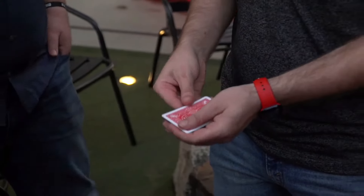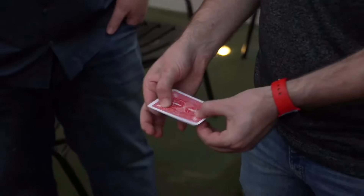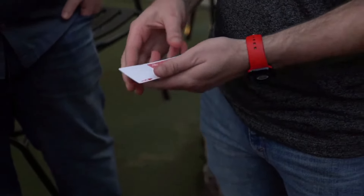And if I twist them back the other way like this, then the ace of diamonds turns face down, but the ace of clubs turns face up. It's pretty dope, right? Now if we put that ace of clubs back on the bottom and we twist it this way and then back that way, then what happens is the ace of hearts turns face up.